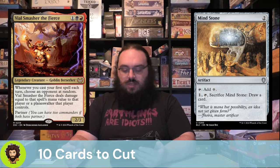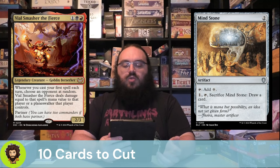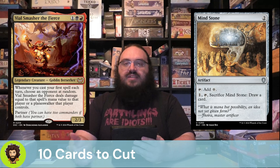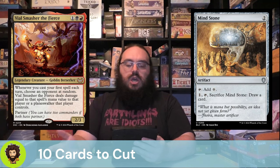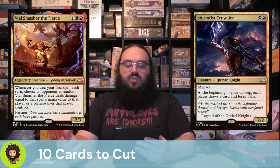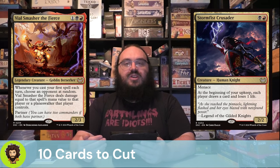Vile Smasher the Fierce — three cost, 2/3. Whenever we cast our first spell each turn, we choose an opponent at random and Vile Smasher deals damage equal to that player or a Planeswalker they control. I just don't feel like the deck has enough instants to justify this, because of how we're trying to win — dealing a ton of damage on our opponents' turns. Last up is Stormfist Crusader, a two-cost 2/2 with Menace. At our upkeep, everyone loses a life and draws a card. But the damage is being dealt on our turn, which isn't when we want it, so they can go.